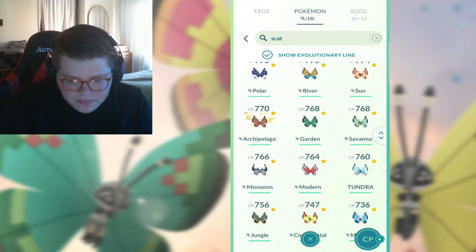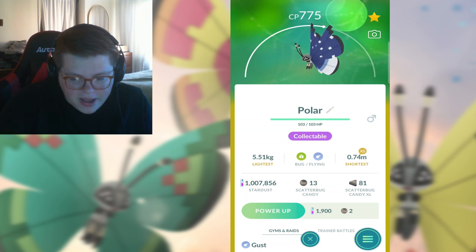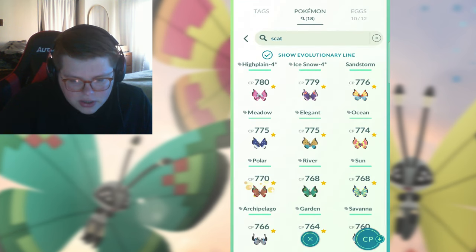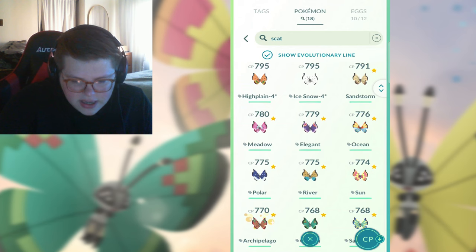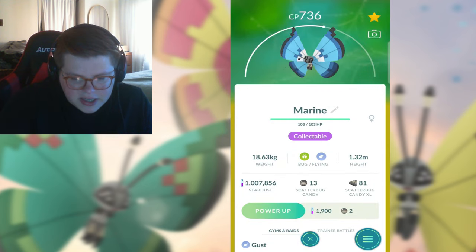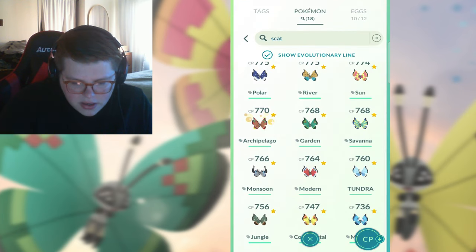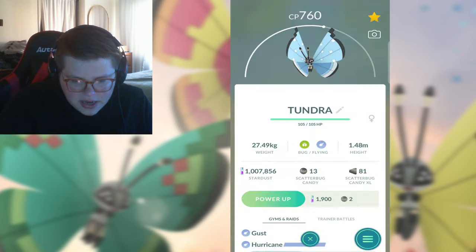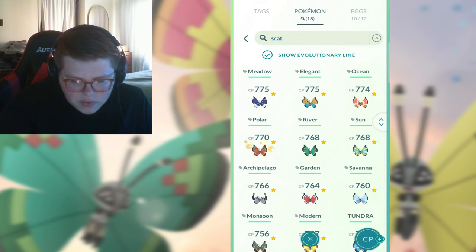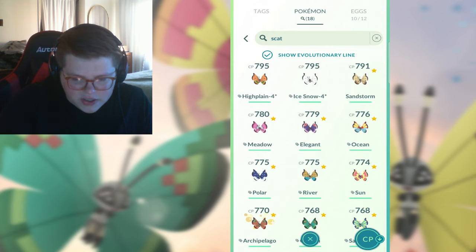Number five probably goes to the Polar - shout out to Canada, Michigan, Northern Europe. Number six probably goes to Marine. Number seven probably Garden. Number eight probably Monsoon. Number nine probably Modern. Ten is probably Tundra. Eleven is probably Meadow. Number 12 should be the Ice Snow. After 12 just gets stuck in the garbage bucket - High Plains is kind of garbage, Sandstorm is kind of garbage.